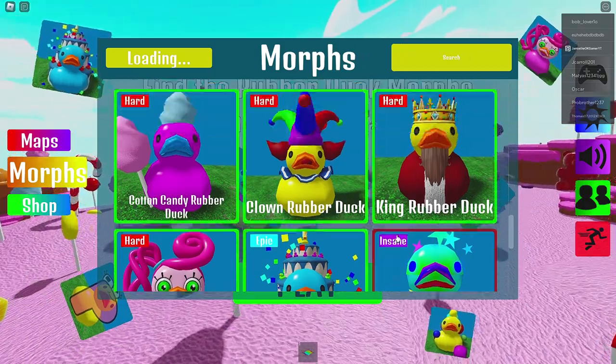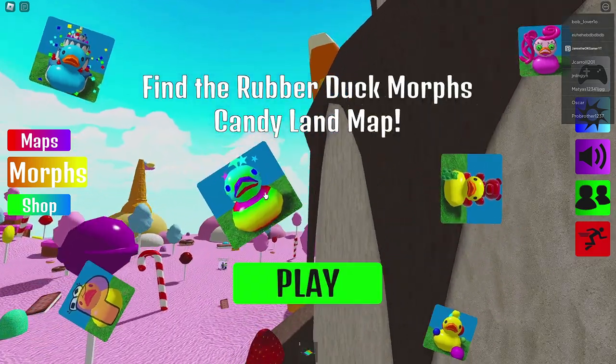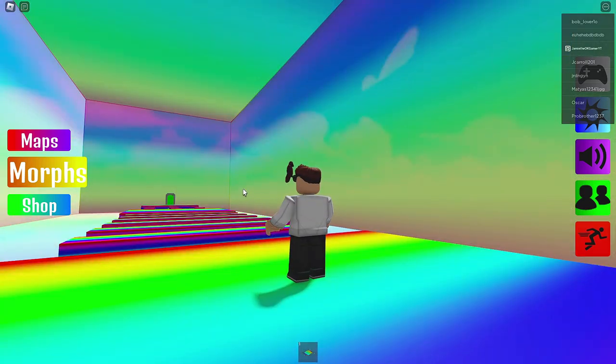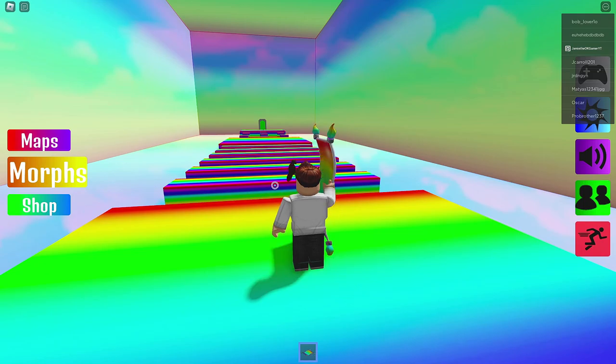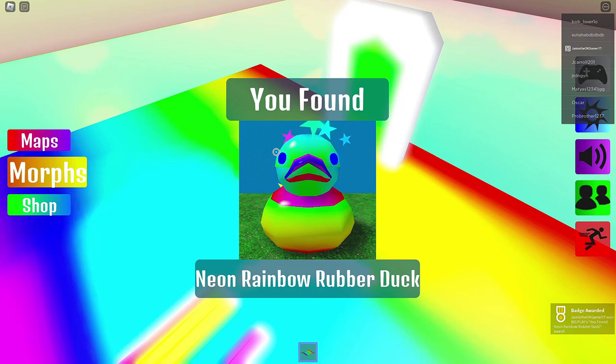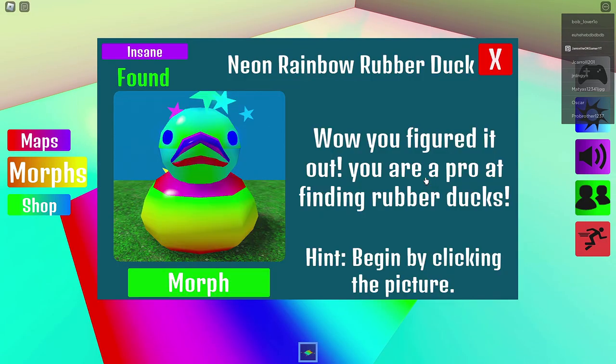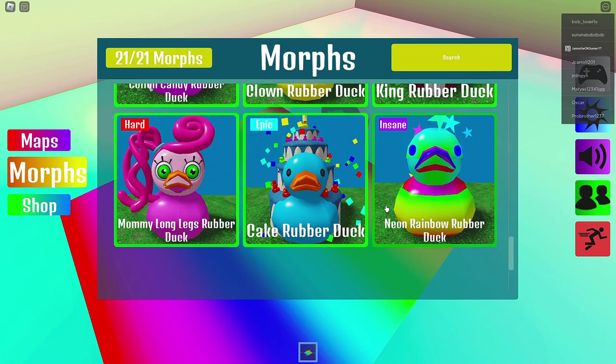Okay, so the only one I need is Neon Rubber Duck. I clicked it once and then I happen to see — there we go, I did it. I actually thought I wasn't going to be able to figure this out. So I basically clicked it more than once, and then when I exited I saw it floating around. Let's go back to the basic map, I think I'm missing some.